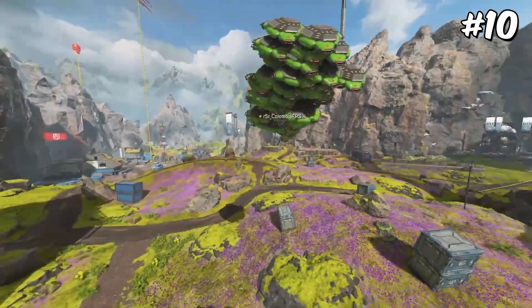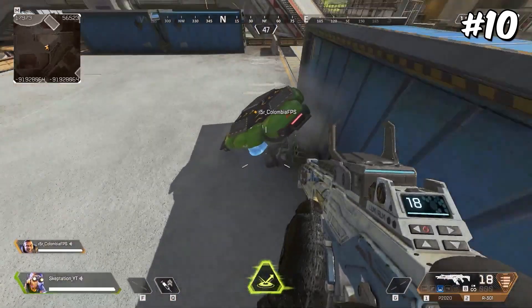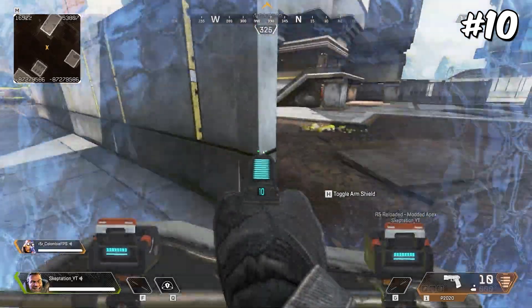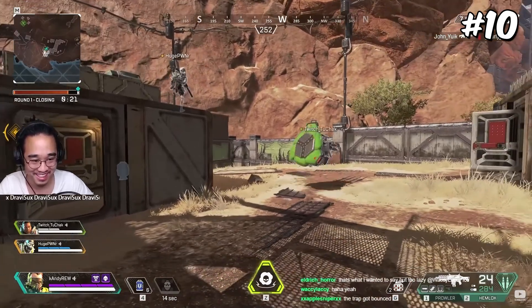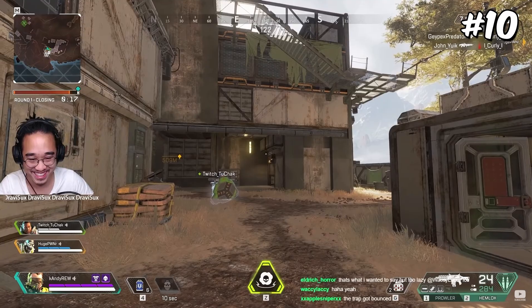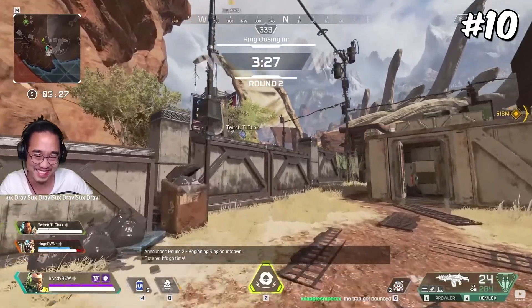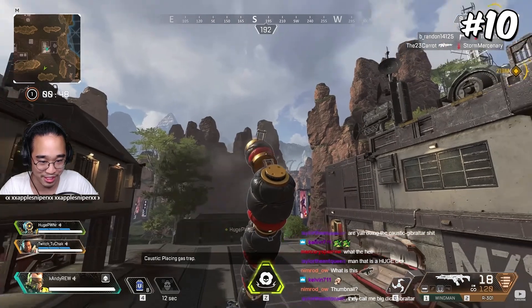Starting it off with number 10, who remembers the Gibby Bounce? This was a glitch where players could throw Octane's ultimate jump pad onto Gibraltar's shield. As long as the Gibraltar player continued to aim down sights keeping up his shield, the player could fire through the jump pad, but also look at the ground and fly around as if they were taking Octane's jump pad. This was quickly patched and never really was game-breaking, but it was fun while it lasted — you could even stack Caustic traps on it and gas people out.